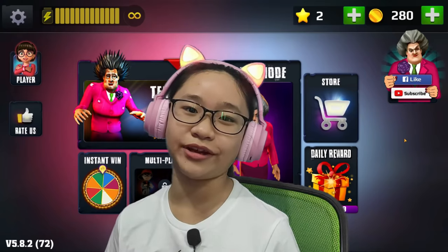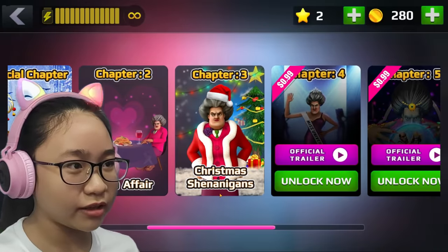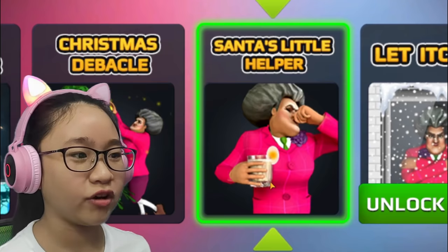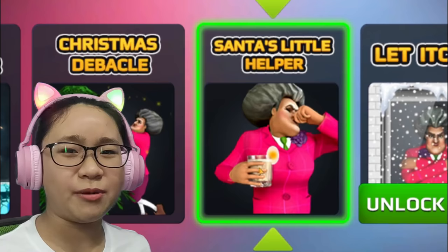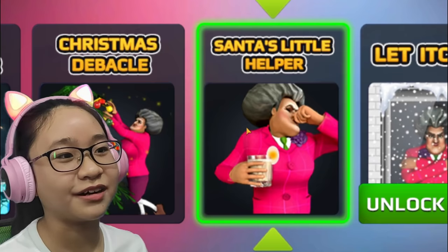Today we are back at Scary Teacher 3D. So let's see where we last left. We did Chapter 3, Christmas Shenanigans. The last one we did was Christmas Debacle. Now we're gonna play this one: Santa's Little Helper. I don't know what she's drinking but she looks disgusted. This thing looks like an egg - is she drinking egg water? Maybe eggnog? Anyways, let's play this - Santa's Little Helper.